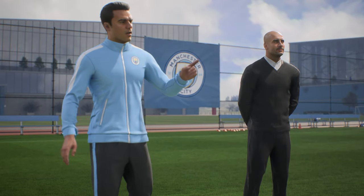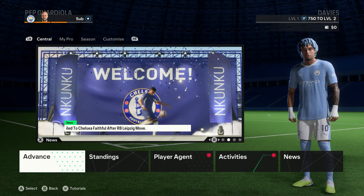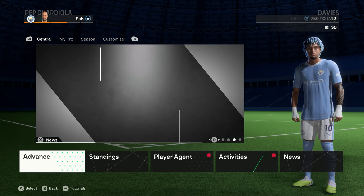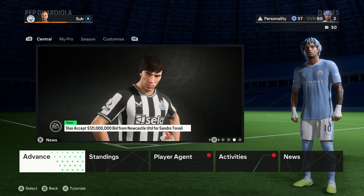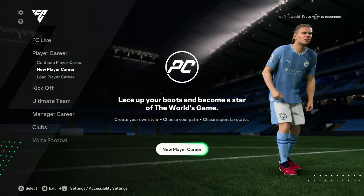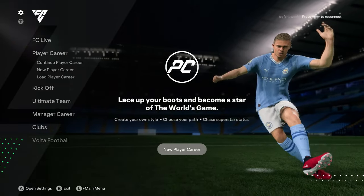Once you have an already created player and you've played your player career mode to some extent and you're kind of tired of it and want to put your player in the manager career mode, this is how you do it. When you're in the main menu, all you have to do is move right and you'll see the settings icon highlighted, so you click on that.